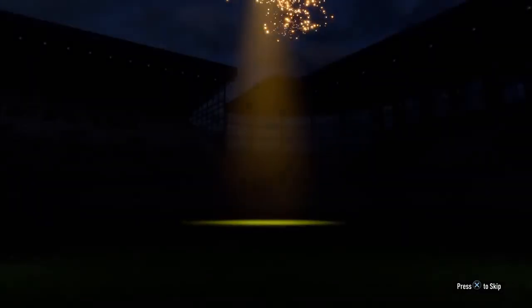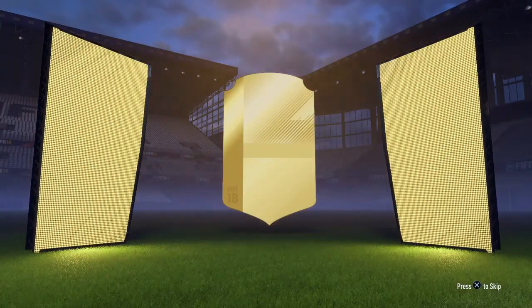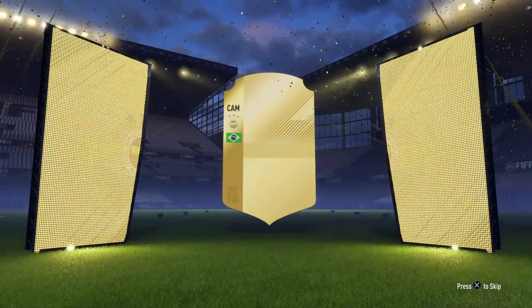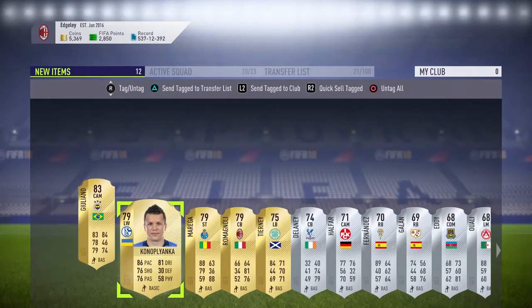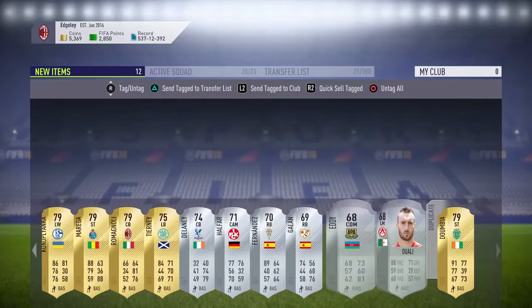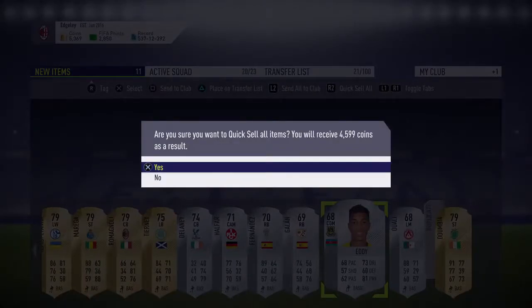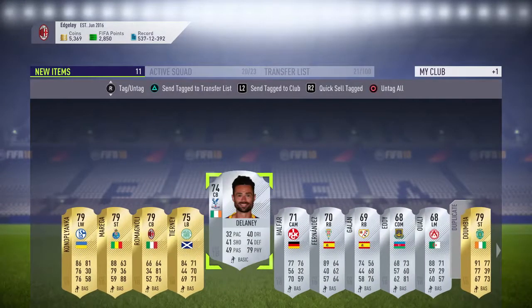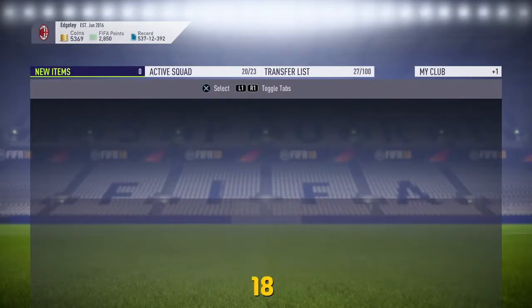Stick the rest in the trade pile. Let's have a look going into the next pack. Another pack, another board, no complaints. We're going to get anyone good though? Brazil CAM - we'll use him, keep him in the club. No duplicates, not got anyone good there. To be honest, I think that's just a discard pack. We'll put the silvers in the trade pile because some silvers can be worth a bit sometimes, and we'll just discard the rest of that pack.